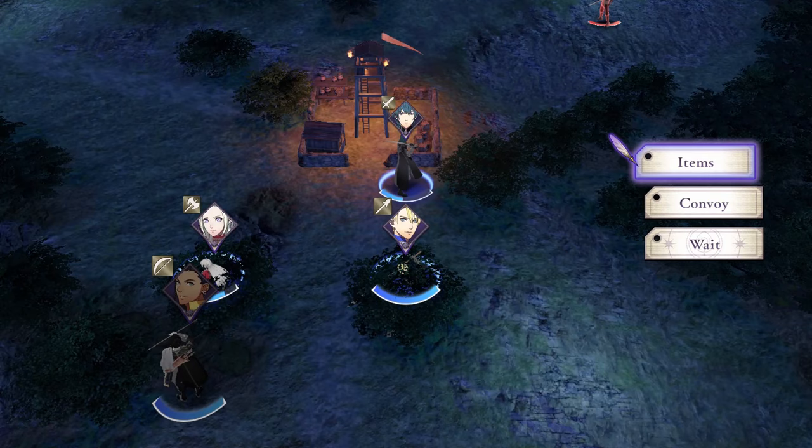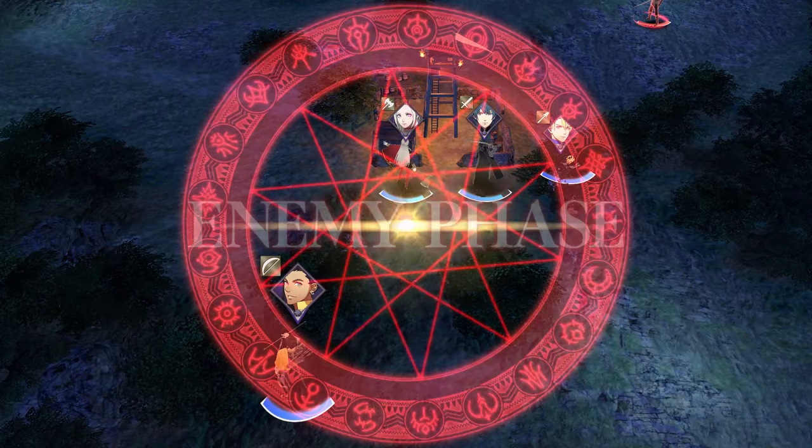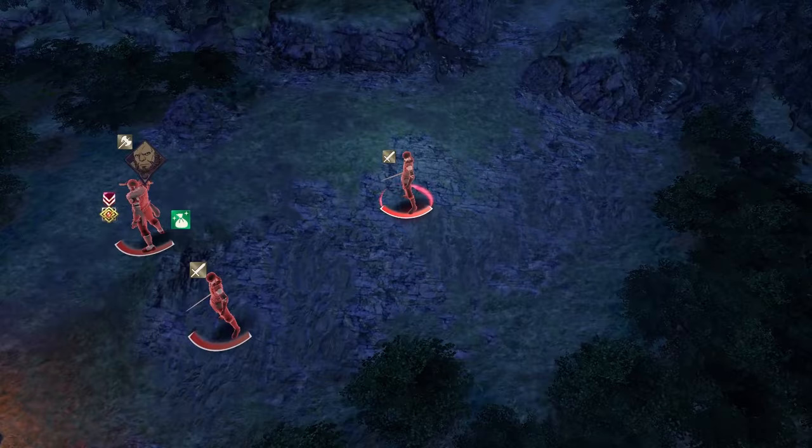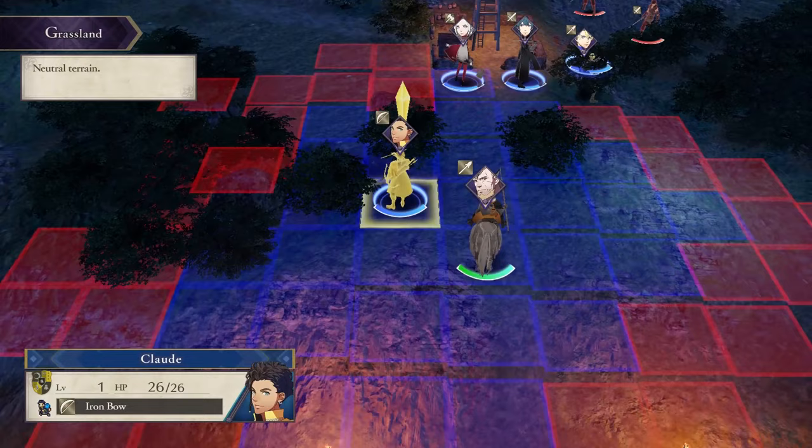My main character got beaten up a bit, so I'll just use a Vulnerary. You don't need to — I'm just demonstrating everything since this is a tutorial. By and large, there should be no surprises. Even the main boss — that mercenary over there with the yellow symbol — is really easy to put down with just three of your main characters.